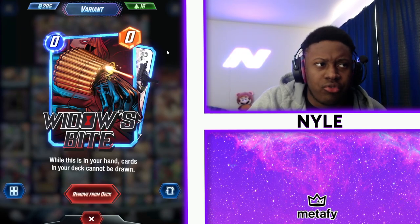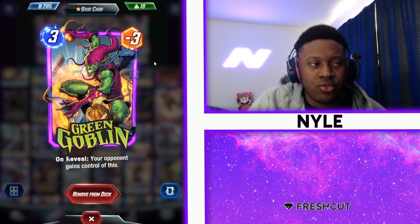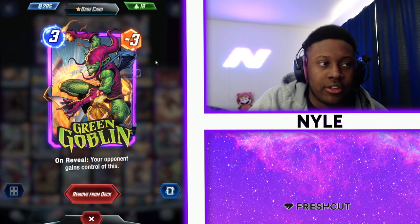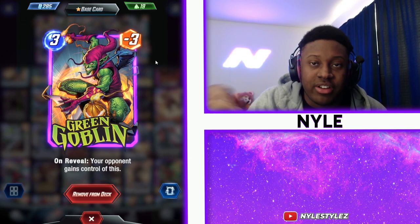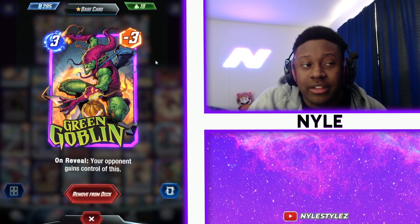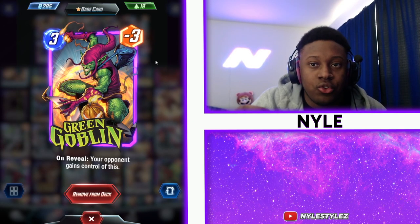You can throw rocks there, you can throw a Green Goblin there later. Green Goblin is a minus three card — you want to make sure that you play that at a location you're intending to clog. So let's say Savage Land appears and there's two Raptors — you want to throw that Green Goblin on Savage Land almost immediately, or if you see something like Sewer System, anything that's going to allow the card to cost less.